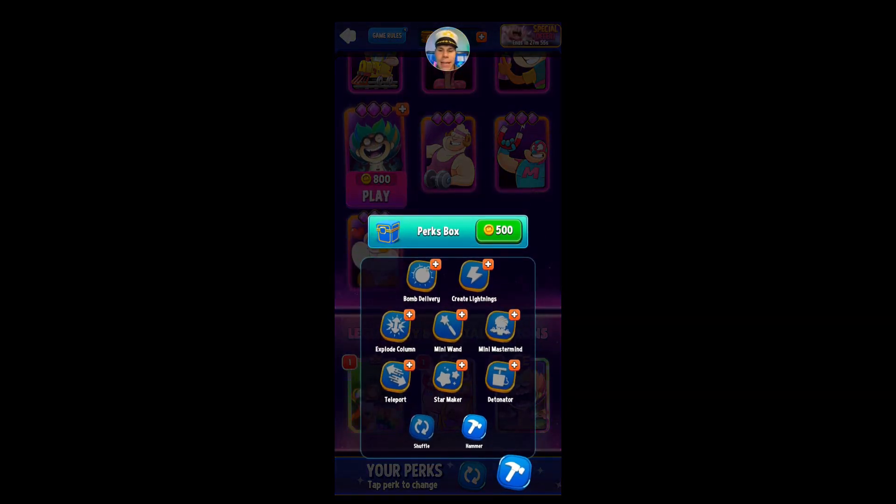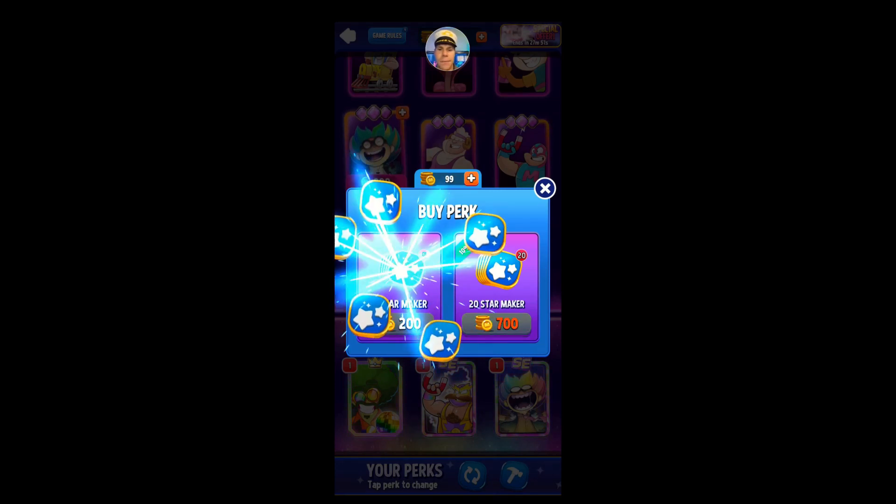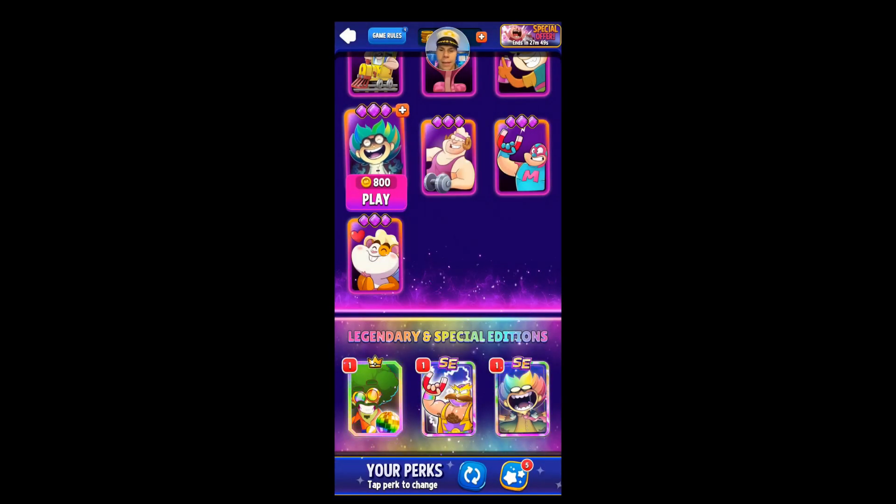So I'm going to go ahead and buy some of these star makers with my coins that I have here. And then I'm going to go ahead and pick one of these boosters — I think Dr. Kyler is going to be a good one for this one. So let's go and jump into it.